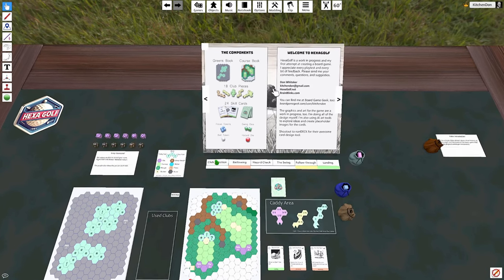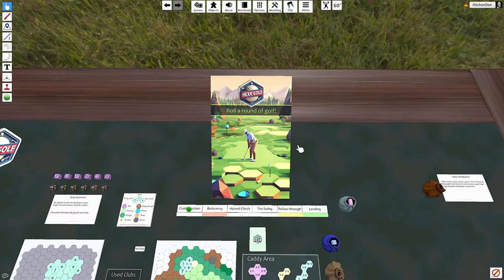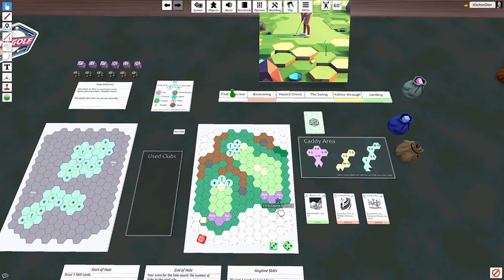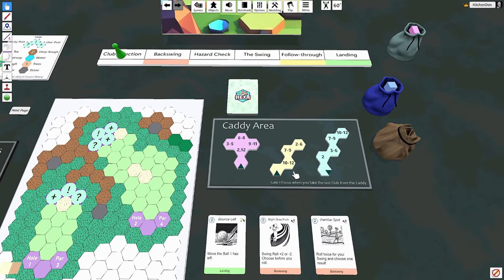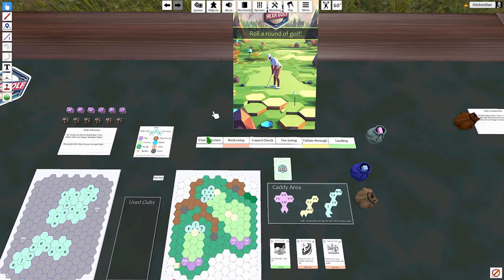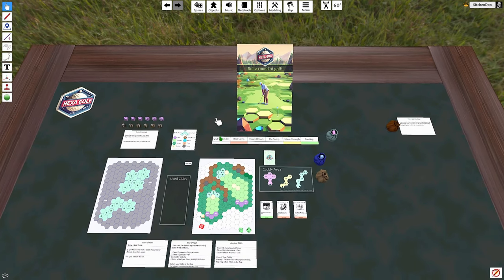Hey folks, this is Don from brainblinks.com and today I'm going to show you how to play a board game that I'm making. It's called HexaGolf and as you might imagine it's a game about golf. You play a round of golf using some dice, some custom cards, a golf course made out of hexagons, and these crazy clubs made out of hexagons. This is something I've been working on for a while, it's still a work in progress, but I feel like it's ready to be played and I'm excited to get it out there and get some feedback.